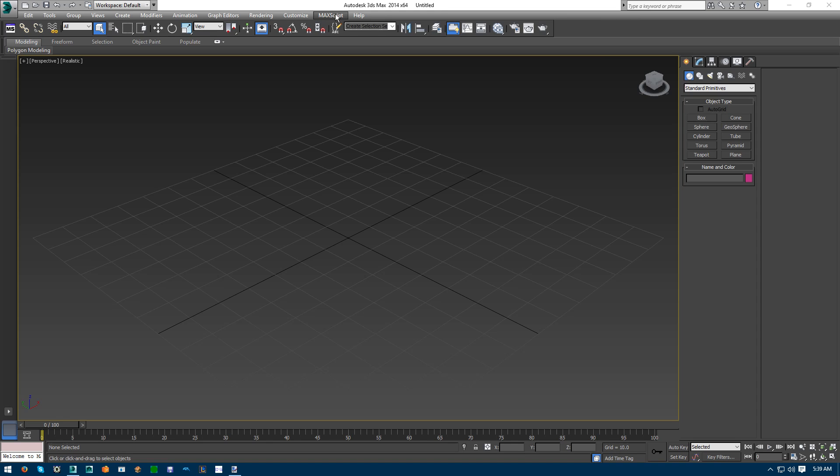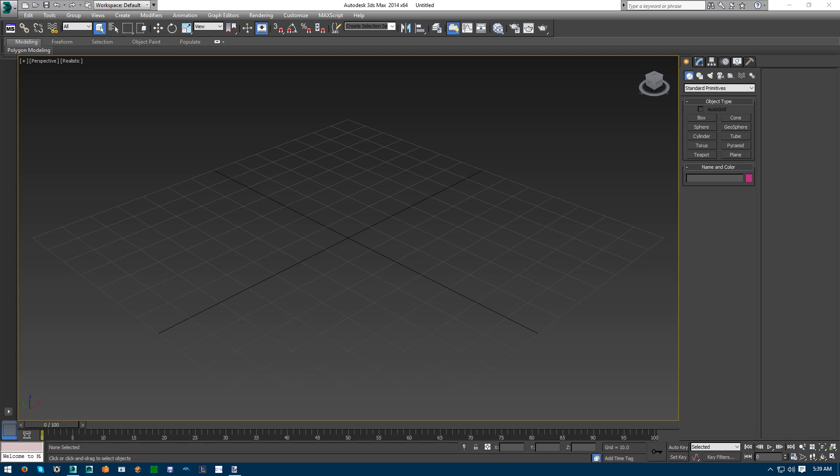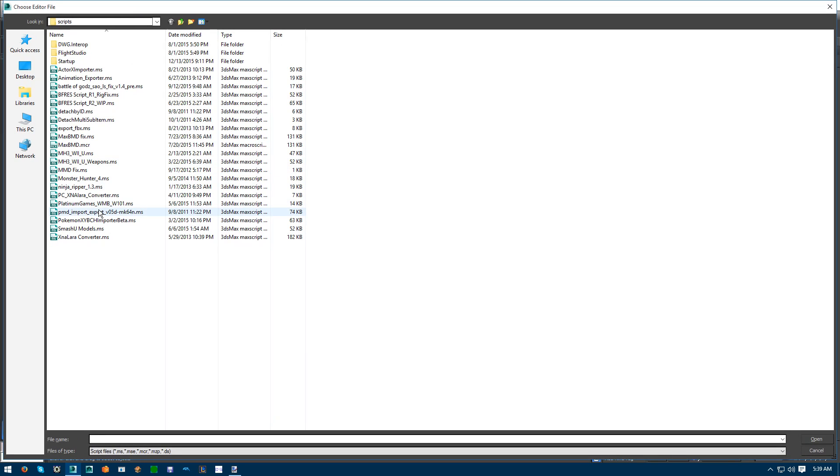Anyways, to start off, you need pretty much the files for the stages, characters, items, assist trophies, or whatever — you need the files, which you can easily find in the Smash U thread on VG Resources. I have that listed in the description down below, along with the script to import the models.